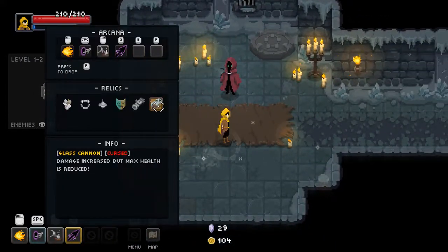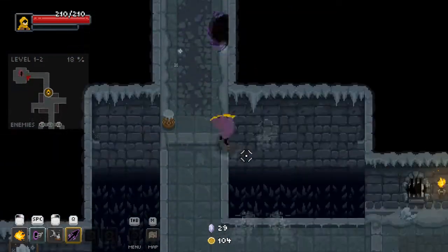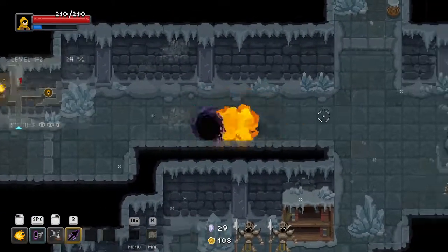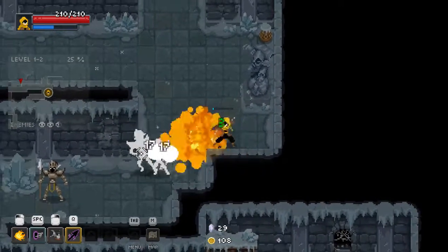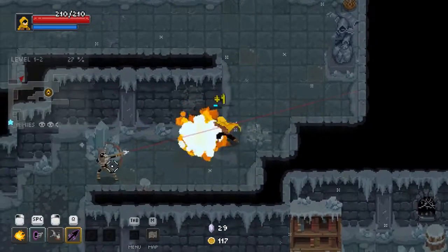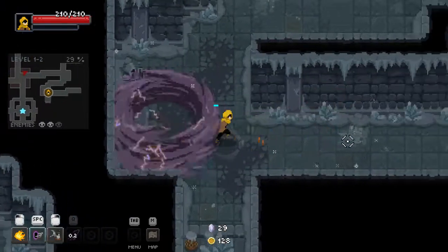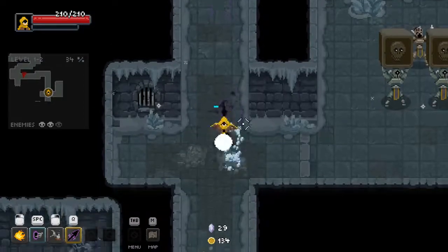Glass Cannon — lower my HP even more, more increased damage. All I need is the anchor that slows me down with each Kirch Relic I have and we'll be doing great. Face me. I dare you to face me in one-on-one Mortal Kombat. You will not win. I am actually Scorpion.